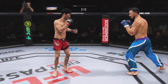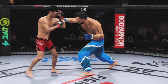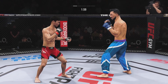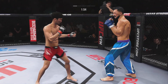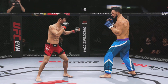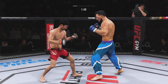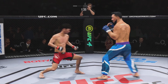Nice job defensively there to get the guard up. Shot is blocked by Choi — good job, Murray. He connects with a punch there. We'll see if he can follow it up — he's landed that punch over and over again. Quick leg kick. We'll see if he can turn this defense into offense, but he's doing a great job blocking shots tonight. As of right now he's thinking more defensively and doing a great job of not taking any damage.